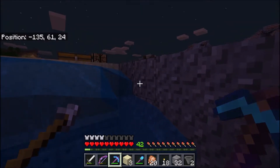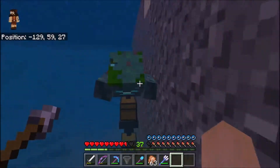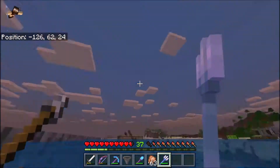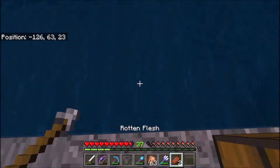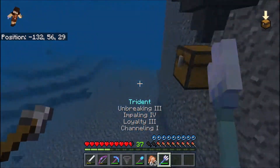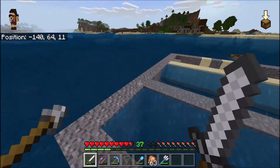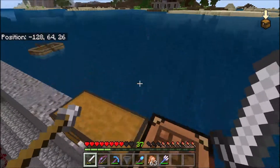I think this kelp farm is officially done! There was a little scare with a drowned but I got my trident and repaired it. Everything feels pretty good. We got one, two, three, four, five, six — six and a little bit stacks of kelp, which is going to be really helpful as fuel in the future. I'm really excited to run this more times. Let's jump into the next project: decorating the pond near the stable.